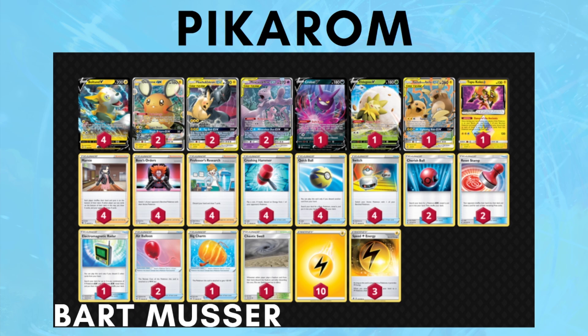Number 2, but not far behind, is Pikarom. This list is coming from Bart Musser, and Pikarom is still one of the best decks. This card and the deck created around Pikarom tag team has been a prominent force in the Pokemon TCG, both standard and expanded format, ever since Team Up came out. Pikarom is able to adapt to whatever the meta throws at it because it has a secondary attacker in Mew2 and Mew Tag Team, Chaotic Swell to bump pesky stadiums, and Crushing Hammer — and in some lists, Yell Grunt — to remove energy from decks like Eternatus VMAX.